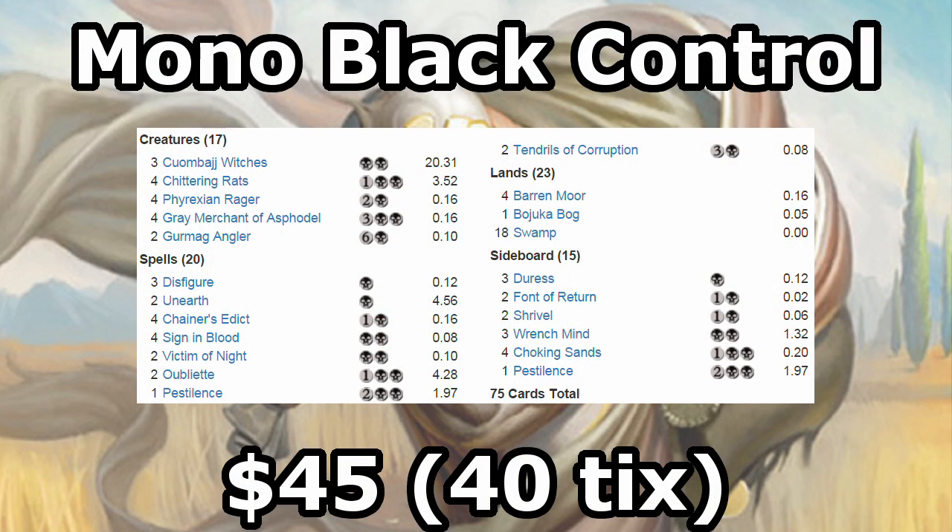Hello, and welcome to another installment of Pennywise Popper. I'm your host, Jake Stiles, and today we're battling with Mono Black Control. Mono Black Control has been a Tier 1 deck for a while now, and for good reason. Its creatures and spells are powerful, and it has the tools it needs to fight against both aggro and control decks.